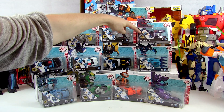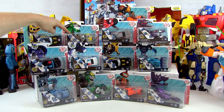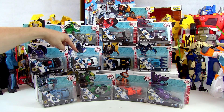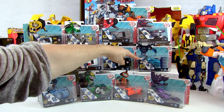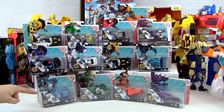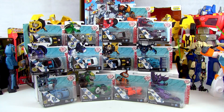Up here we've got Drift, Underbite, Sideswipe in ninja mode, Grimlock in gold armor mode, Night Ops Bumblebee, patrol mode Strong Arm, regular Strong Arm, night mode Bumblebee — we've doubled up there — and we've got Thunder Hoof, Fracture, Fix It, Grimlock regular, Arm Lock, and Steel Jaw. There's absolutely loads here — one, two, three... twelve! We've actually got twelve because we've got two Bumblebees, but we'll only open one.